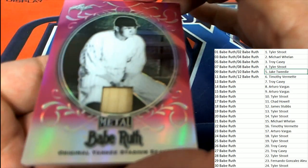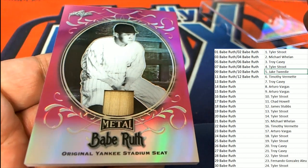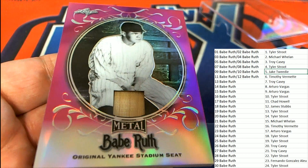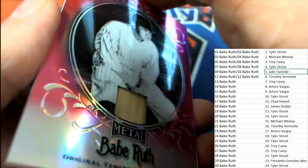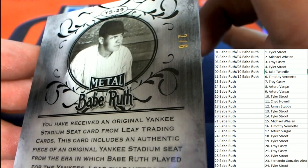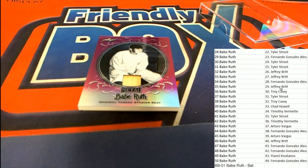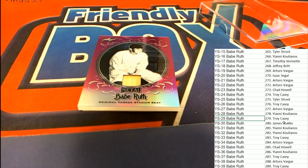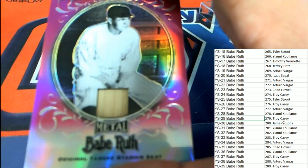And here is a Babe Ruth relic — it's a Babe Ruth original Yankee Stadium seat. So this is a seat, everybody. I thought it might be a bat relic, but it's a wooden seat — original Yankee Stadium seat. We're not to the Babe Ruth bat relic yet. This is two of six and it's YS-29. That is going to be going out to Troy C, congratulations! Troy C, also known as Pal Angie. That is a hit — a very nice original Yankee Stadium seat relic!